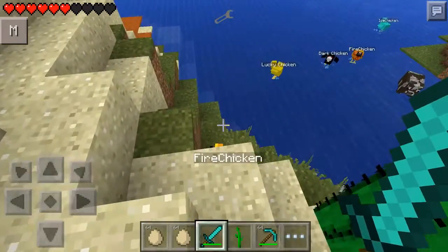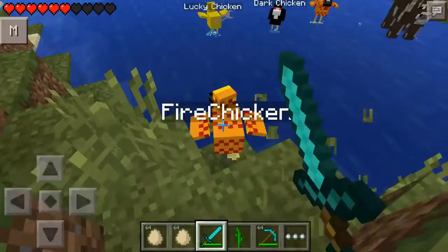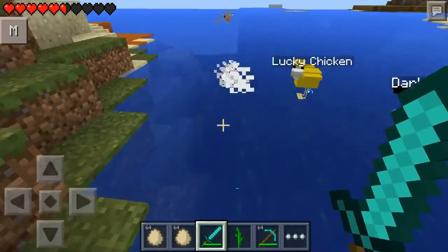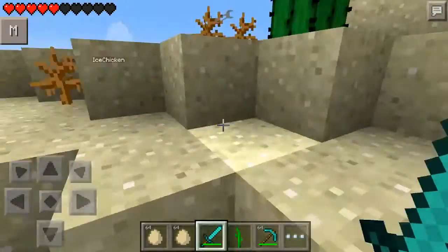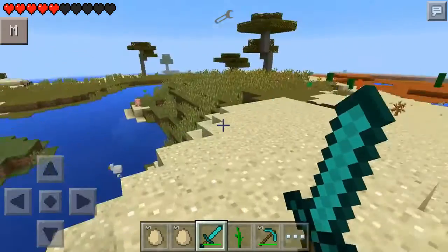Let's do it again. Come here, chicken. There we go — second one. He hits me again. I think he actually dropped fire, which is quite interesting. Get out of the way, cactus. So he burns us and drops fire.